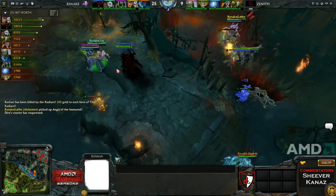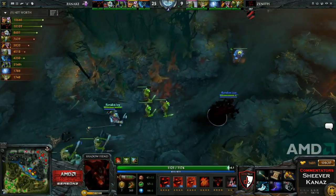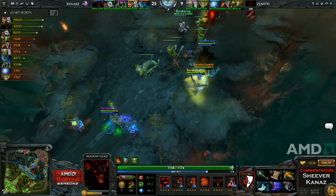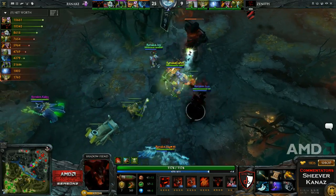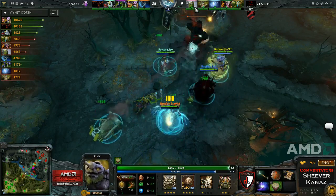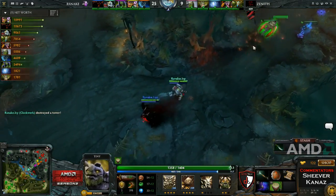They didn't save their tower but took a big fight four-for-two. But they've just lost every successive fight since then. Rattlesnake now playing a lot more carefully, chasing down and forcing Zenith to lose heroes. They're just losing towers, losing map control, and they don't have farm on anyone to transition into the later stages of the game. Well you would think Tiny would do that job, but as said, he doesn't have the farm by far.